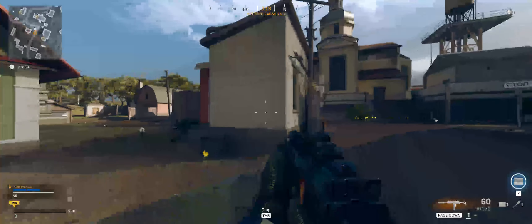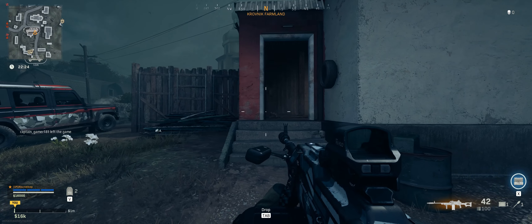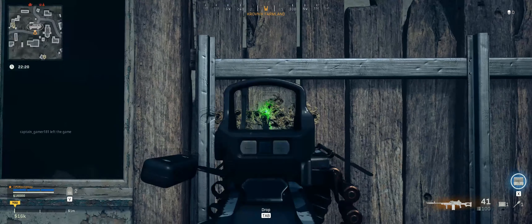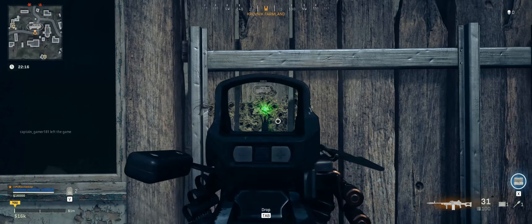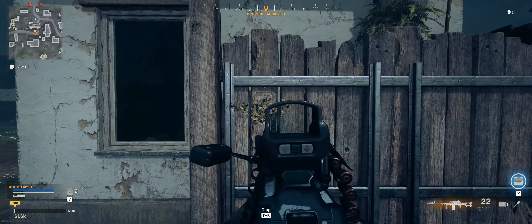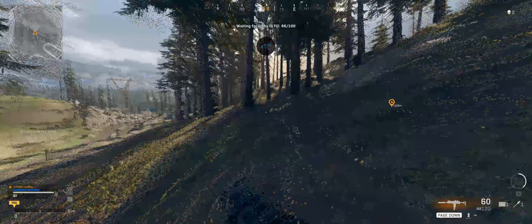What happens when we stack walls, thin cover, and doors? The game makes it difficult to find these situations, but I found a building consisting of one layer of thin cover, two walls, and a door. Since the PKM shoots full powered cartridges, it should be able to shoot through two walls or three thin surfaces. And here we can see it shooting through two walls and two thin surfaces — so it's safe to say these abilities do stack. It's not that you either shoot through walls or thin surfaces — they combine.